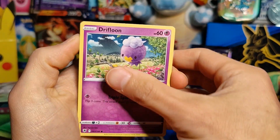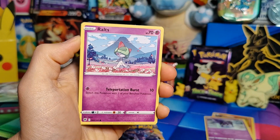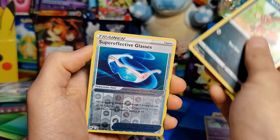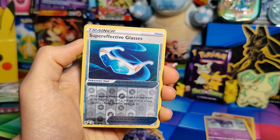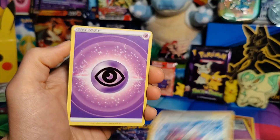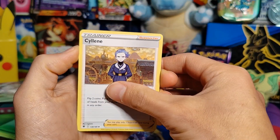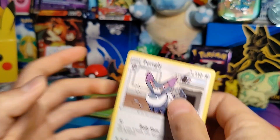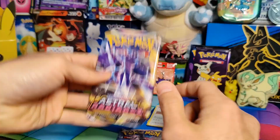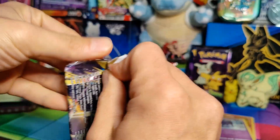Astral Radiance pack one — Drifloon, Sudowoodo, Combee, Ralts, Nickit, reverse holo Super Effective Glasses, and a rare Hisuian Basculegion, which we do have. Energy, Shield, Irida, and Purugly. Pretty terrible still — we're about four packs in and have not pulled a full art. These are not looking good.